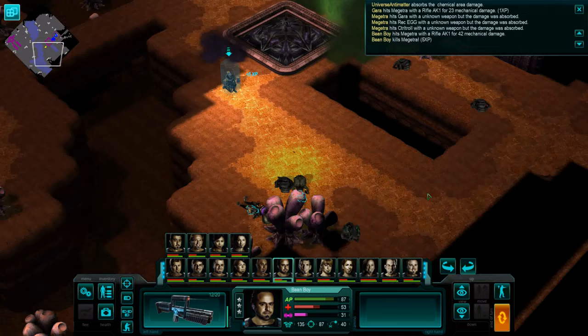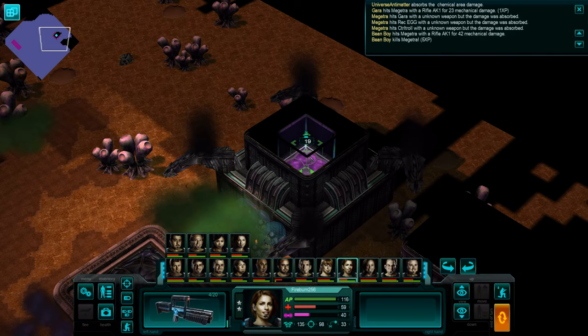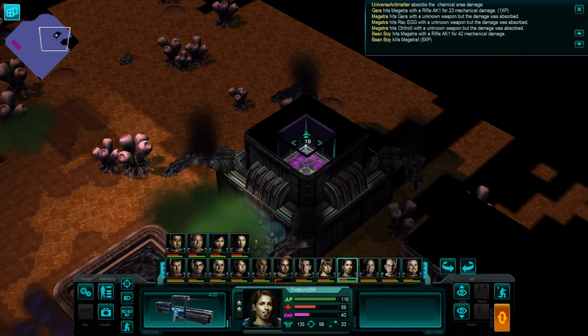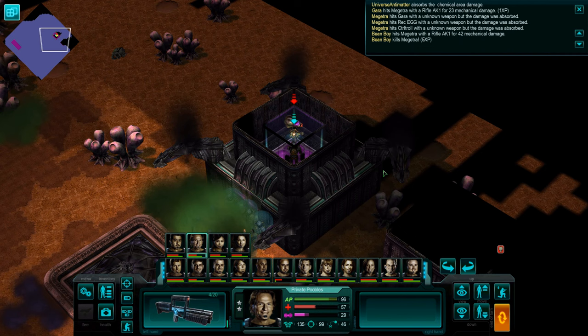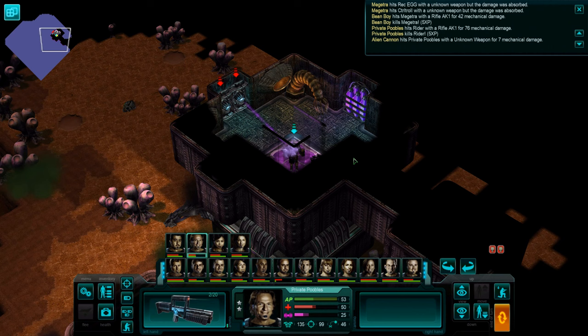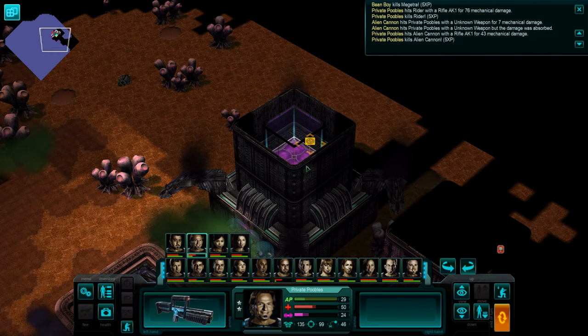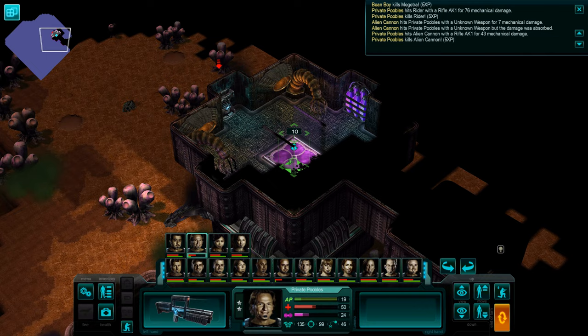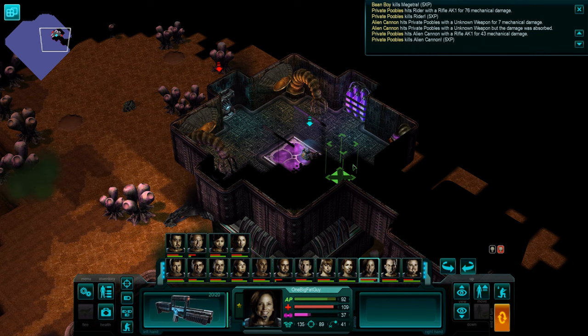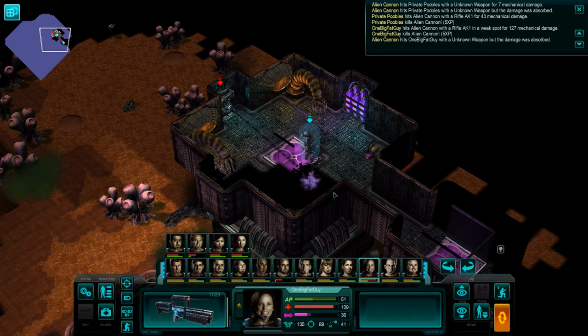I thought I heard a rider dying or something. Nice. Bean boy, check that area - I wonder if there's an alien respawn here, probably not. Does this go down? No, it just goes up. Are you gonna move up or is there an alien blocking it? Yep, there is. That's so interesting, I've never seen this glass before in this game. Private Poobles, take this thing out if possible - it's probably on both sides as well. You guys just waste your ammunition - one big fat guy is the one to go up here. Hopefully it takes it out in one shot. Yes it does!